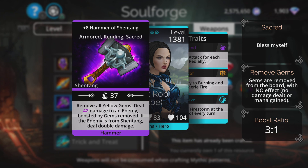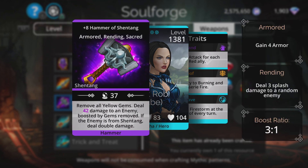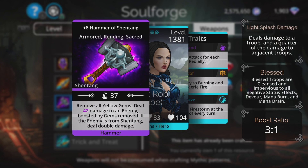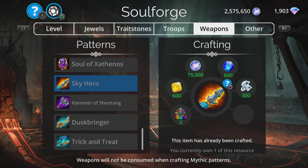Hammer of Shantang: removes all yellow gems, deals damage to an enemy boosted by gems removed. If the enemy is from Shantang, deal double damage. We've got to not use yellow to make this effective, because you remove yellow without actually getting any benefit from them at all. So this works better if your entire team doesn't use yellow, and the enemy has to be from Shantang. Nothing fantastic about that — you have to use it in a very specific situation. But if you're a completist and you've got nothing you have to spend your gems on, you may as well get it anyway.